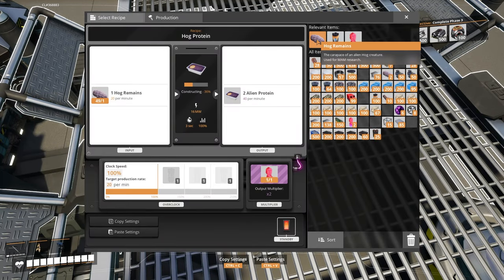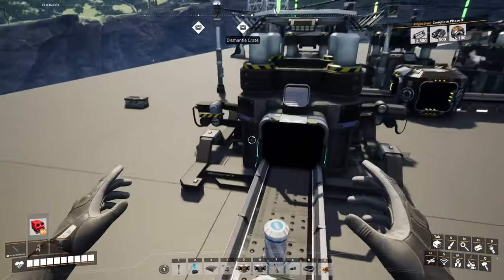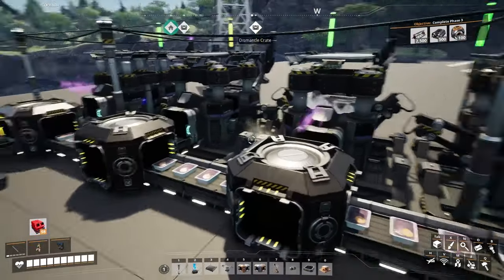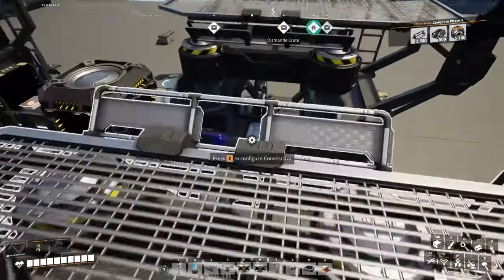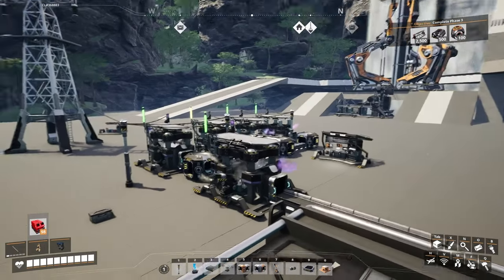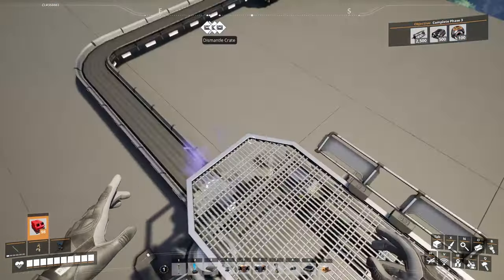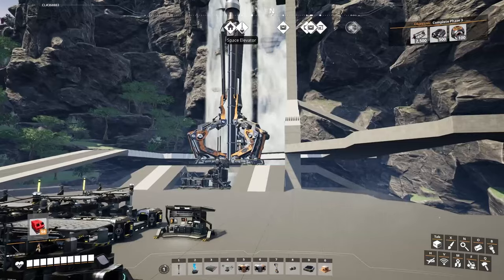Those are going in there creating all the alien proteins, which are then going off into here — and that is my understanding of the best way to do that. Now I'm going to get a ton more of these than I would have if I'd done it by hand. My intention is that I might not leave the Somersloops in because they're quite rare and I want to use them specifically elsewhere. But I'll set up this little setup somewhere in here — just a bin where I throw all the remains of animals I kill, and it will do this automatically, creating these and sinking them. That way I can just keep getting loads of tickets and hopefully get pretty much everything unlocked.